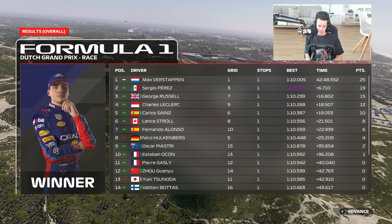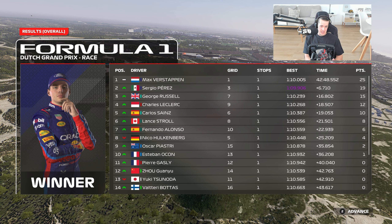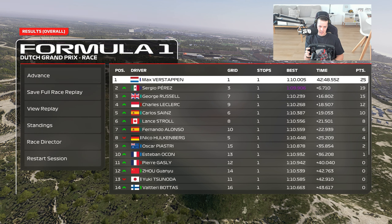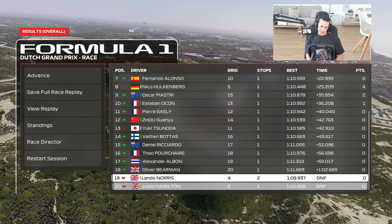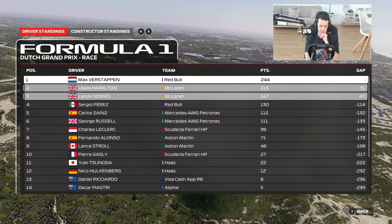That is devastating — the worst possible outcome. Perez was on form this weekend and got the extra point, which at least doesn't go to Verstappen. But Lando Norris also DNF'd — a double DNF. That is literally the worst case scenario, going from a potential one-two and fastest lap to a double DNF for us. In the standings we're now 31 points behind with four rounds to go, but there are 100 points still available — recoverable, just barely. Norris is now pretty much mathematically out of the championship.